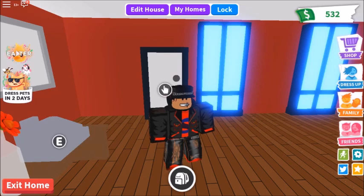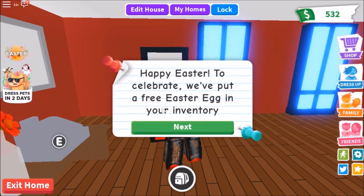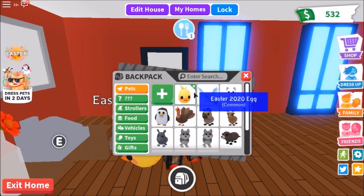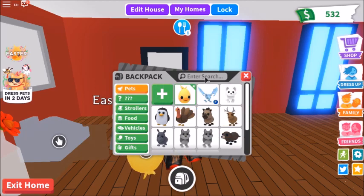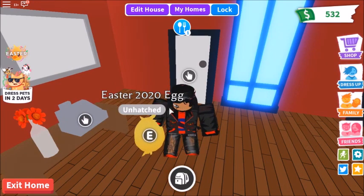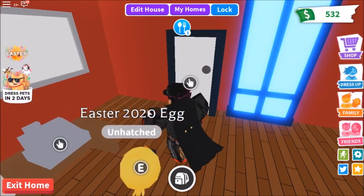See this over here? Just click on it and it will give you an egg called Easter Egg - Easter 2020 Egg. You see how it says unhatched? We have to go around and do stuff for it to be hatched and make that bar go down.